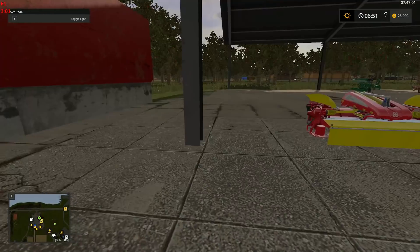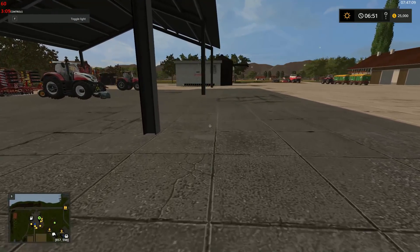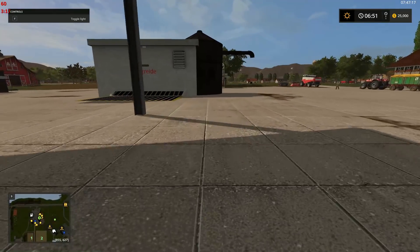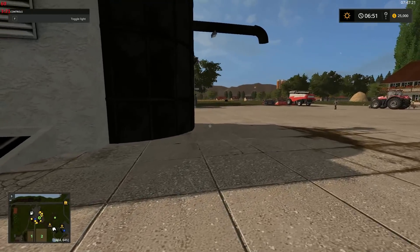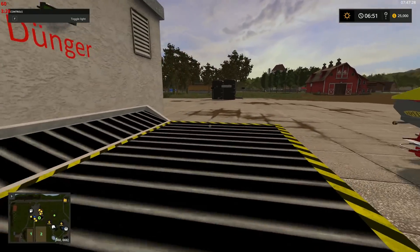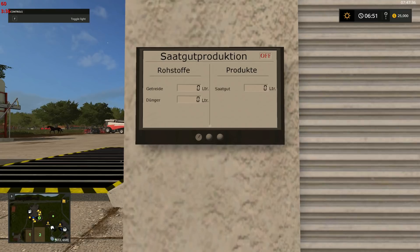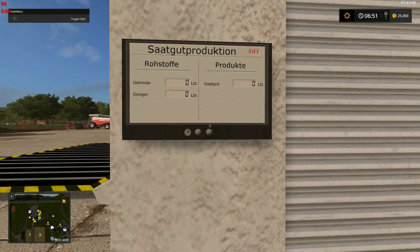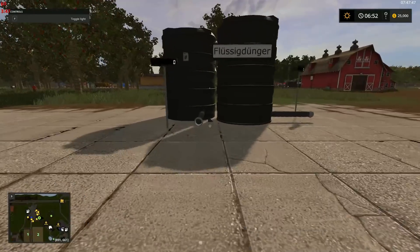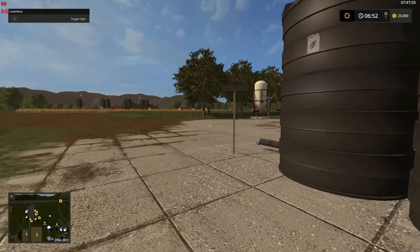We've got all of our storage here. You seem to be shy a tractor. Some more storage here. Oh I see - this will prepare seed for us. That makes sense. And then over here these are fertilizer tanks. Alrighty. There's also something labeled 'Calc' here - I would imagine that's just going to count as a layer of fertilizer on the map.